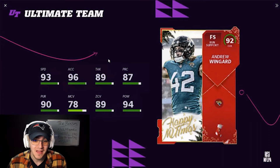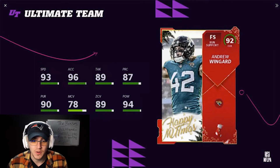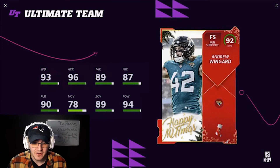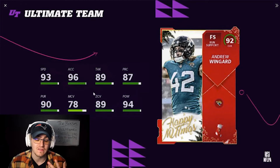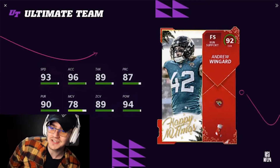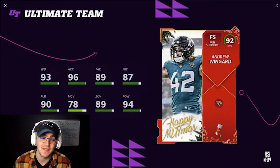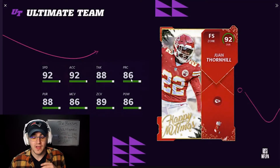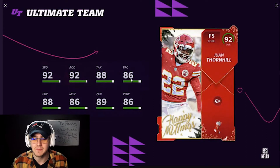Next up, this card is crazy — free safety Andrew Wingard is a run support safety with 93 speed and 94 hit power, and 89 zone coverage. Basically everything I said about Tracy Walker but better: better tackling, better hit power, same speed, better acceleration, and way better zone coverage. That two-point difference puts you right at the threshold without strategy cards. Andrew Wingard is probably my favorite — I think he's going to be the best one, and he's got really good size.